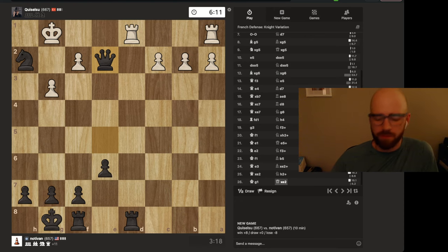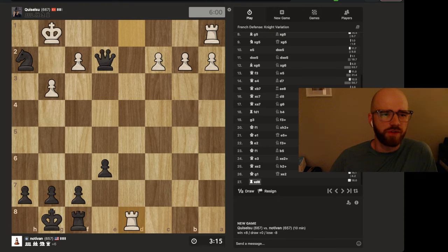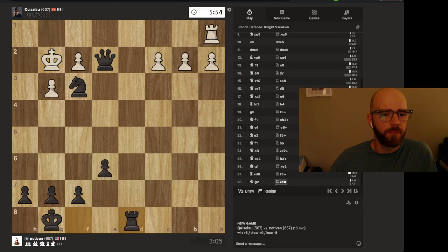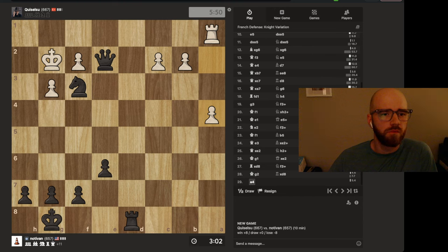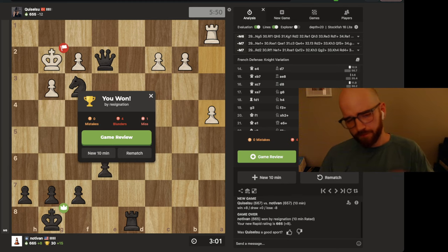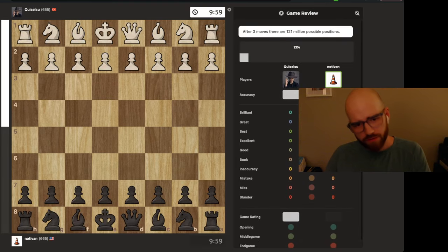Yeah, that was a really bad move by him — he should have just moved his king to e1, that would have been a lot better so he can just protect or recapture. I can just do this and then I think I'll just be in a winning position. Yeah, he was in a pretty bad spot there. Let's do the review — let's see where things fell apart.